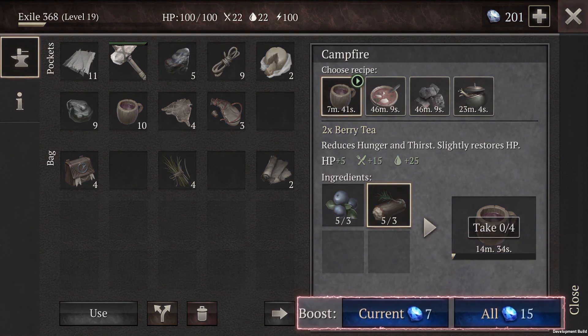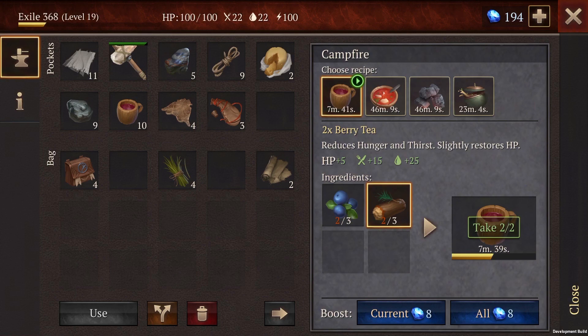And finally, there's boosts. You can boost your crafting queue by using sapphires, which means it will take less time for the queue to complete. Faster crafting means faster progress, which is always important in the Eastern Marches.